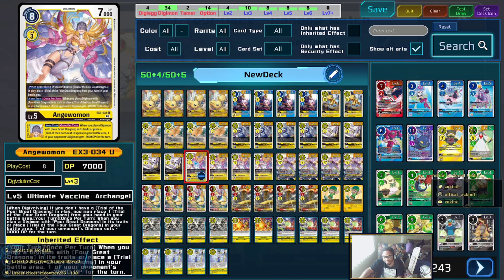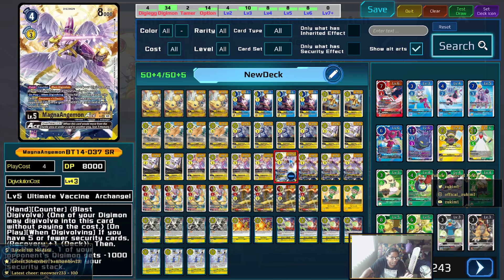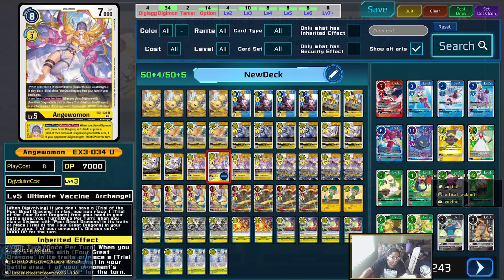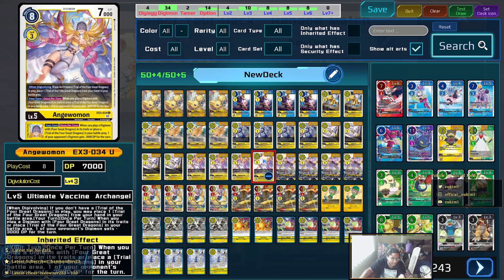Angewomon is the only one intended to be played in this deck. Its when-digivolving effect lets you place a Trial of the Four Great Dragons — which gets around cards like Shavara, who prevents you from playing options, because you're placing, not playing it — so you can trigger it the following turn. It also applies a negative 3K onto something, and the inheritable lets you apply a negative 3K whenever you place a Four Great Dragon card on the field.